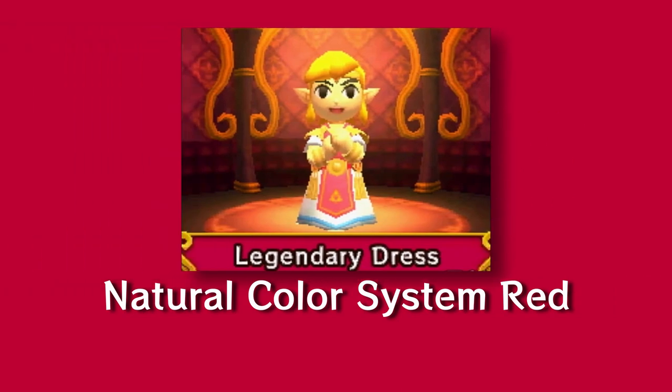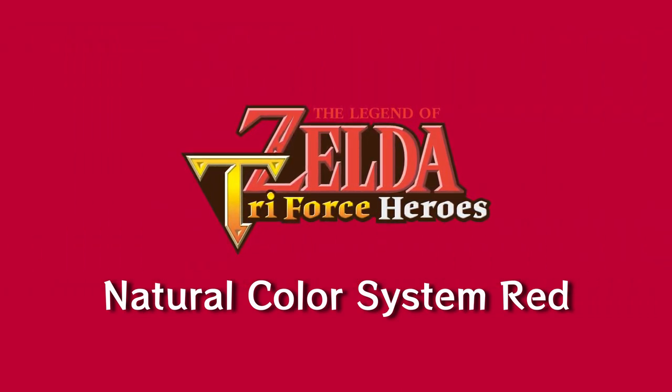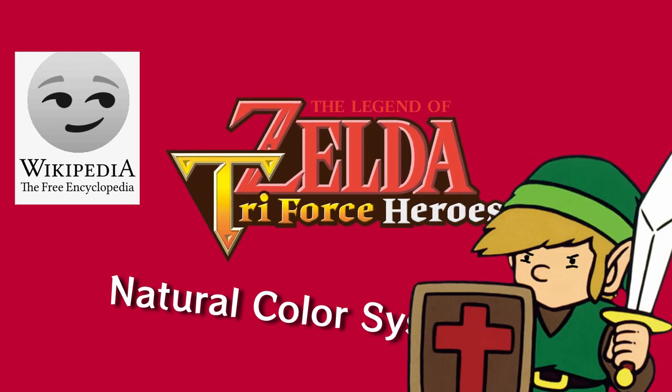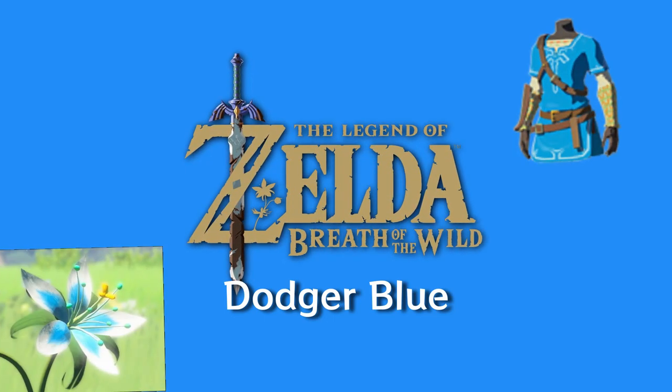Inspired by the clothing-changing areas of the game, Triforce Heroes is Natural Color System Red. Wait, what the heck? Come on, Wikipedia — again with the names. Natural Color System Red, this is the best you got? Ugh, fine, whatever. Breath of the Wild is Dodger Blue, thanks to the champion's tunic and the silent princess flower.